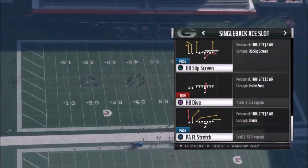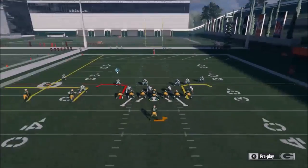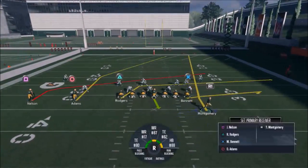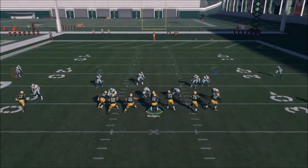The first play I'm going to show is the PA FL Stretch. It's real simple — you have a couple of options. You can cross the tight ends, which I find works best, or leave it as is. I think it's better to put the tight end on a flat beater so you can play off Rogers a bit. You can also set up four levels of passing where Nelson and Adams play off each other, which is a pretty good way to go.